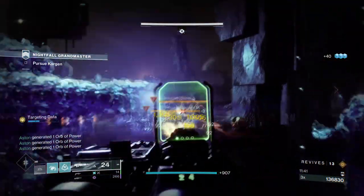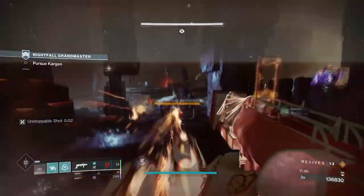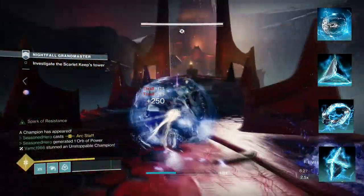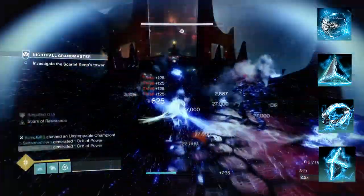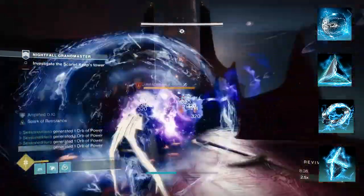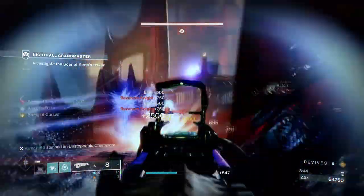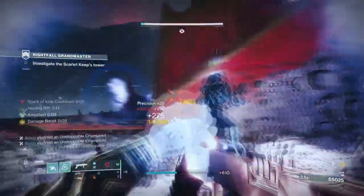We don't have anything unique compared to what Warlocks and Titans have, so we have to make do with what the fragments can provide. To make up for what the aspects lack, the fragments will cover the losses: Spark of Beacons allows our arc weapons to blind targets while Amplified, Spark of Resistance provides a 40% damage reduction while surrounded, Spark of Shock makes our grenades jolt, and Spark of Ions allows us to get more ion traces when defeating jolted targets. Out of all these fragments, you're going to want Spark of Resistance and Ions the most, as these will be triggering constantly while using our grenades.